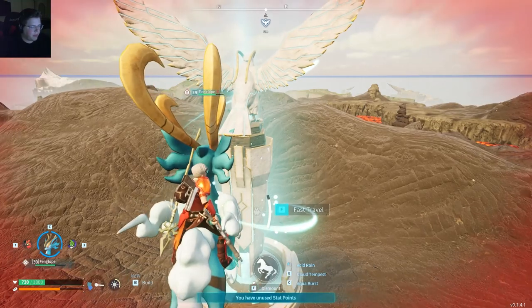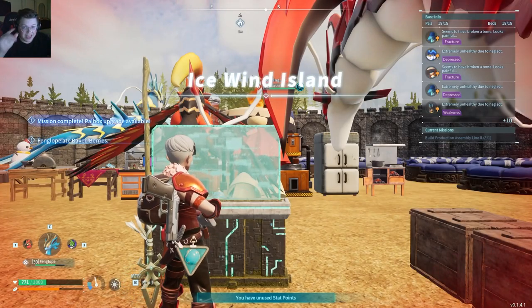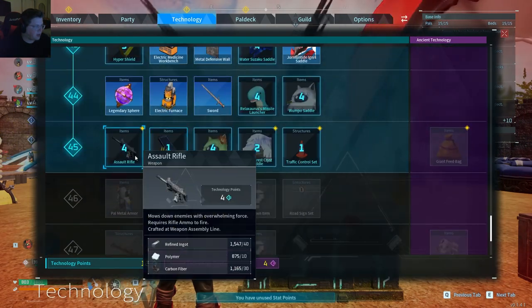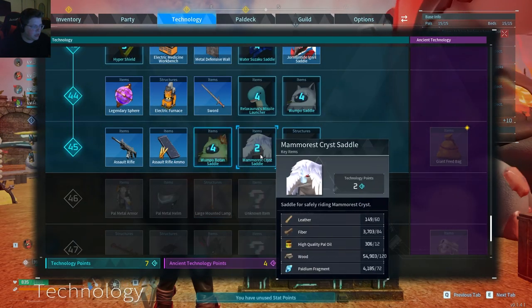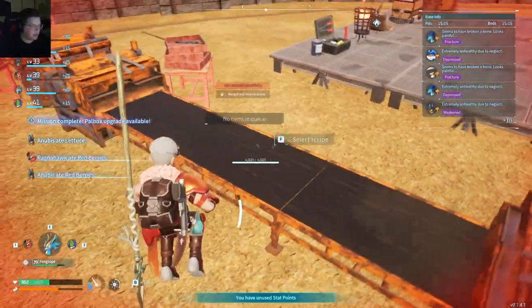Hey everyone, I'm just playing a little bit of Palworld. I just leveled up — I'm doing a little grinding and I leveled up. Y'all know what that means — bing bong, assault rifle! Unlock that assault rifle ammo. I don't really need the rest of this, but finally got that assault rifle. Let's go ahead and make it.